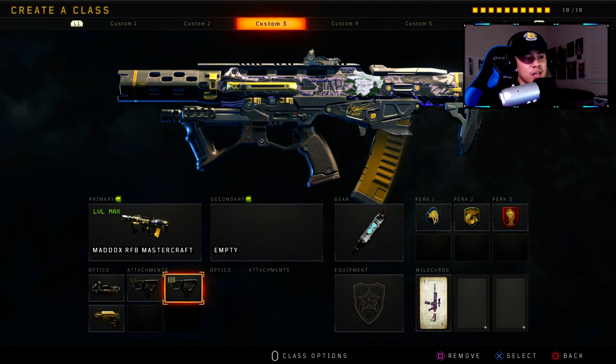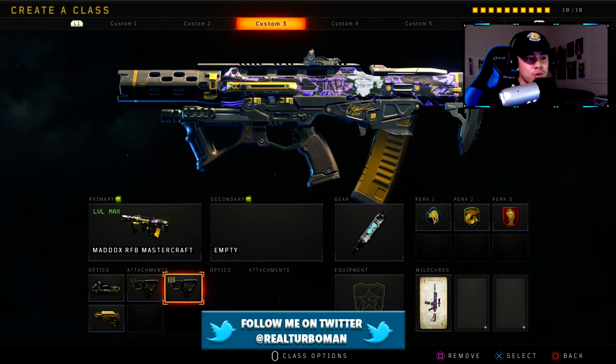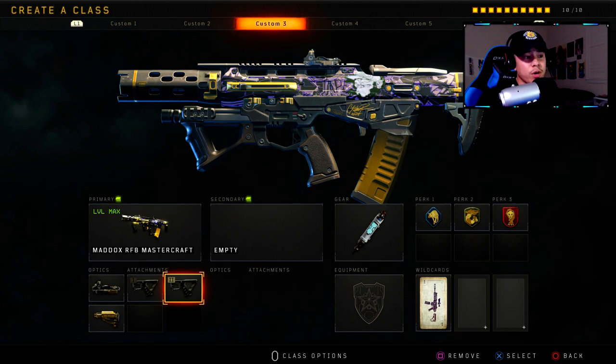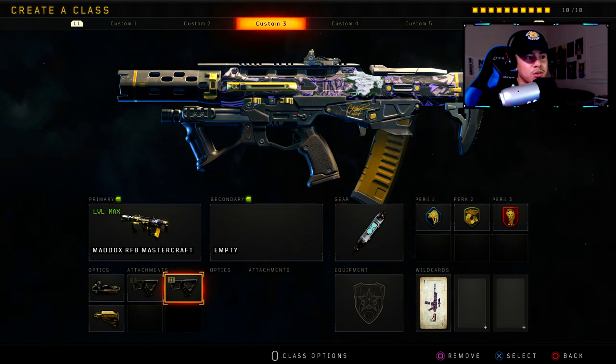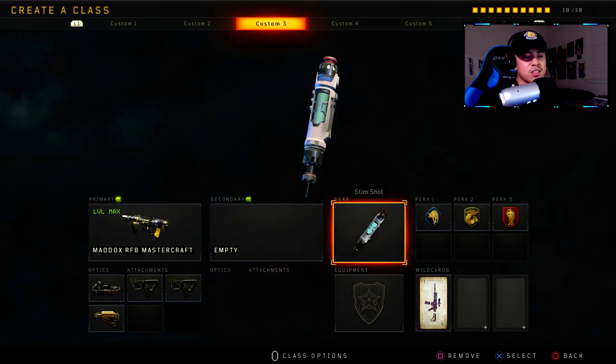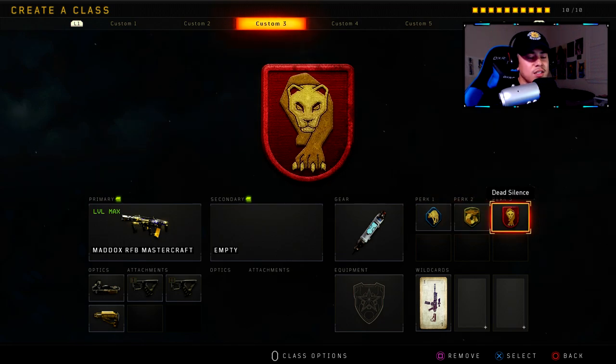Quick Draw 2 also helps you aim in super fast. You're supposed to spam the ADS when using this weapon, just like the pros do — it helps you lock onto your enemy faster than your opponent. I do have a video explaining how to use the Maddox RFB correctly — I'll leave a link in the description. For gear: Stim Shot, Perk 1 Scavenger, Perk 2 Gung-Ho, and Dead Silence for Perk 3.